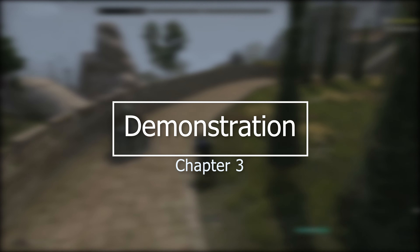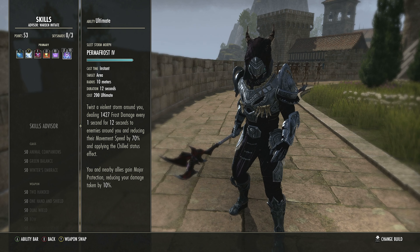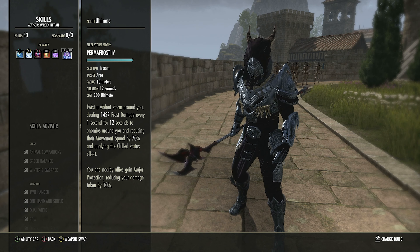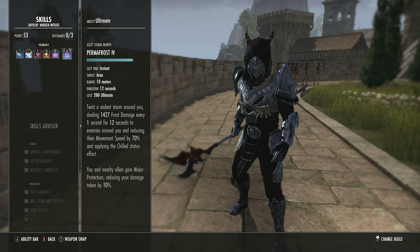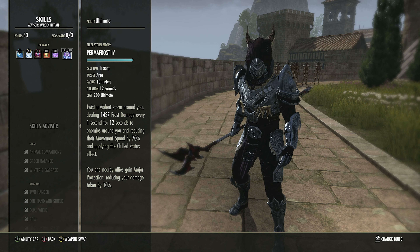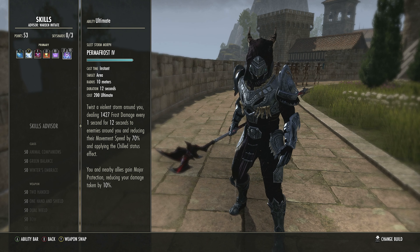The main Ultimate we want to take advantage of is Permafrost — or Warhorn if you prefer. Permafrost will protect your group applying Major Protection, giving a 10% reduction to all damage taken including yourself. It will also slow down enemies and apply the Chilled status effect, including the Minor Brittle bonus because we're using a Destro staff. It costs 200 Ultimate and lasts 12 seconds.